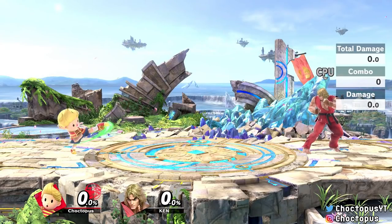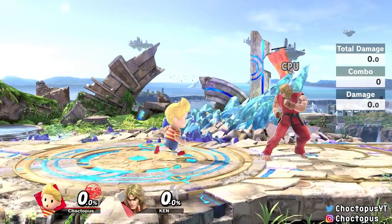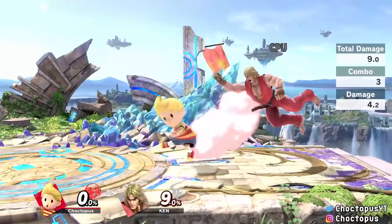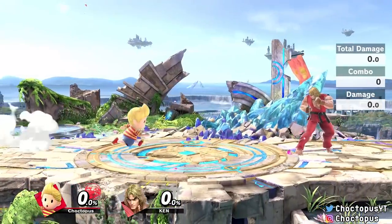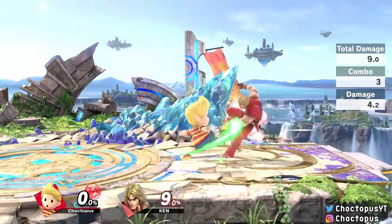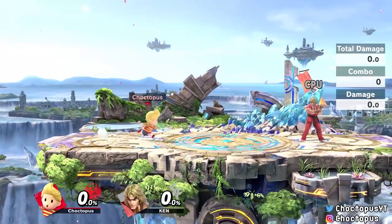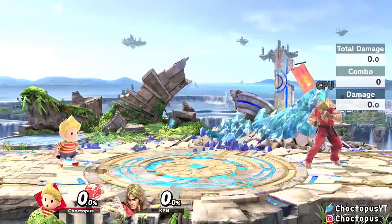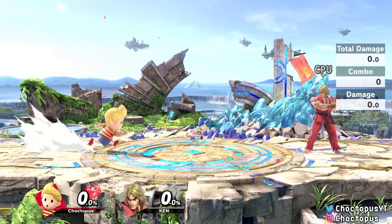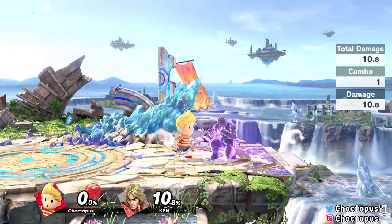Lucas' neutral A is this kick. You can hold the attack button down and he'll just do it over and over again, but if you get close enough and hold it down, whether you hold it or tap it, it's going to turn into a three-kick combo. It's a solid neutral combo to get some quick damage on your enemy, especially because it comes out so fast, so I suggest using it often. His dash attack has good range and also has a sweet spot that deals more damage — if you're dashing towards your enemy, you want to hit the attack button earlier rather than later, because if you get too close, it doesn't deal as much damage.